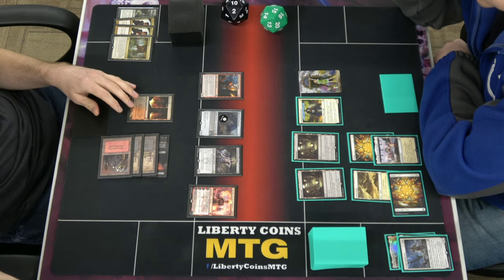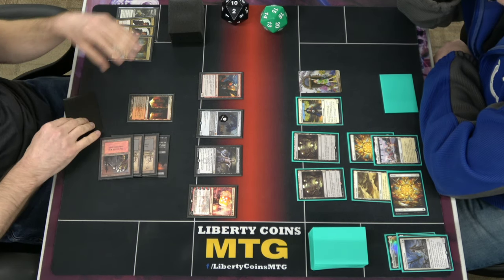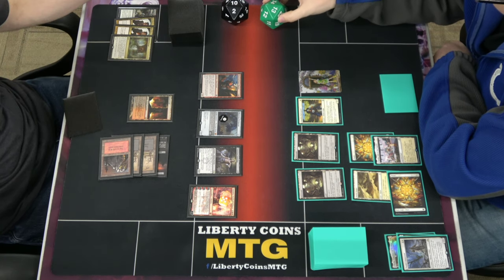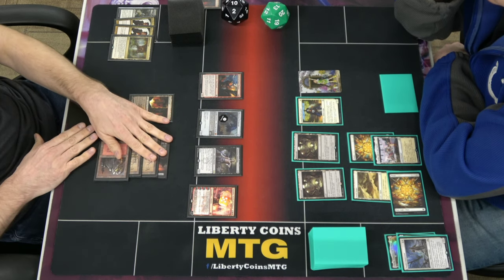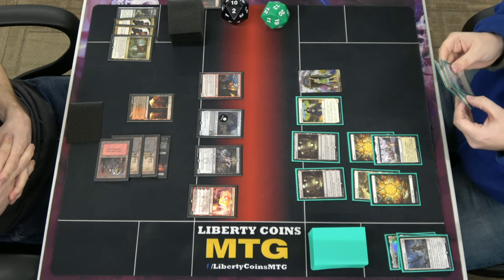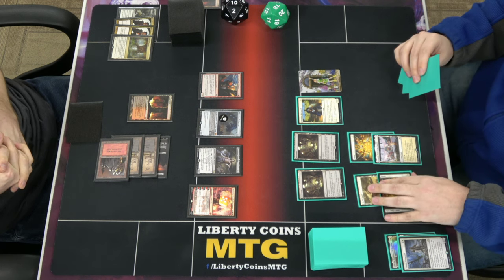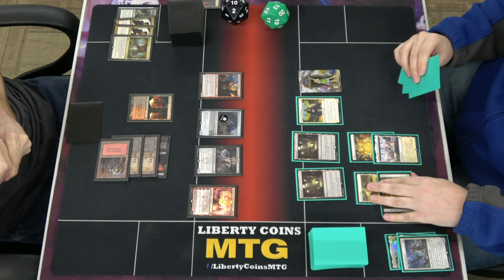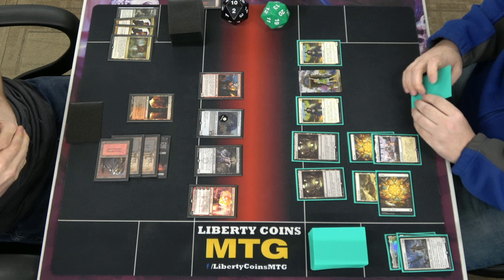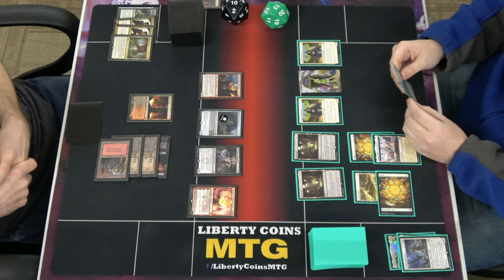Chandra comes in. Go up, go up — don't yet for T. But before that happens, I'm going to pass. Okay, this is my turn. Dauntless Bodyguard — for the sake of it, targeting a human, same token. She's at 5.